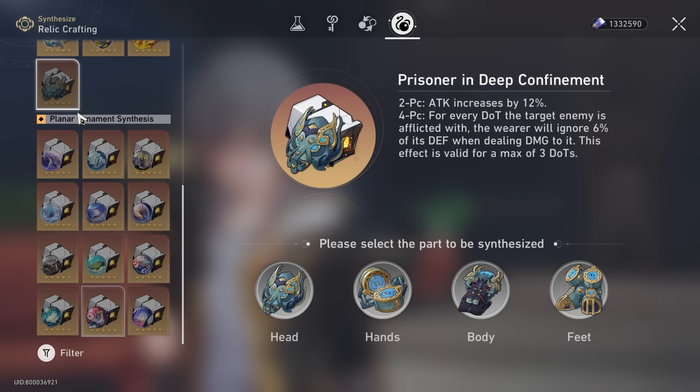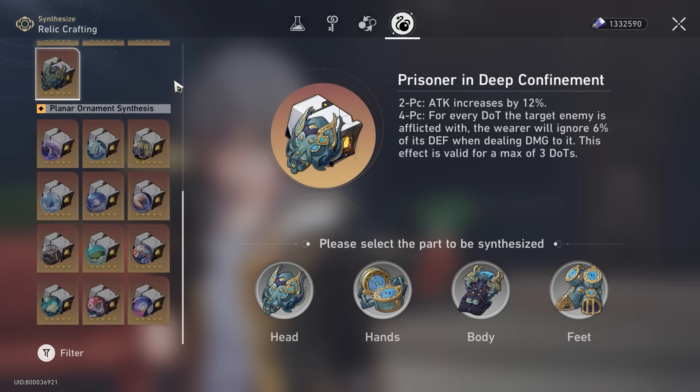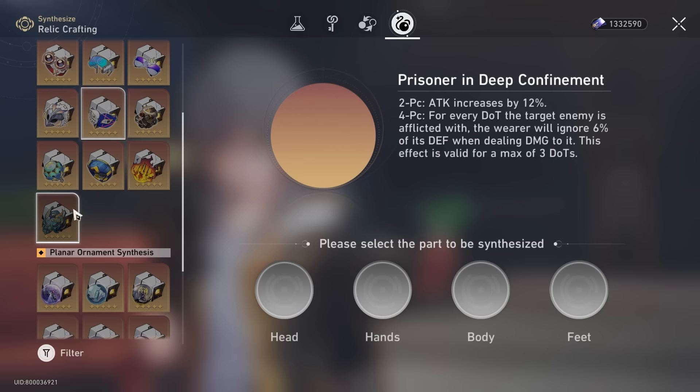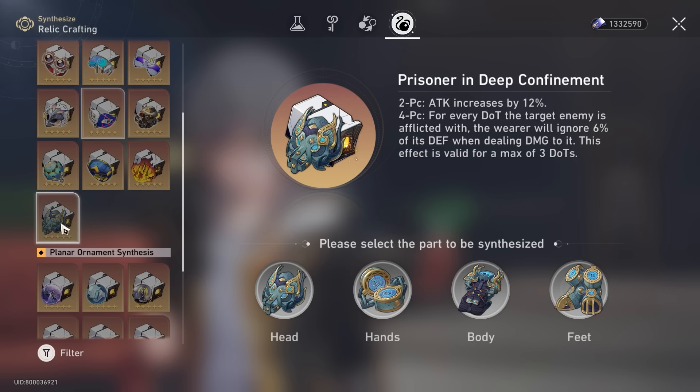Now for version 1.6, the other option that is viable now with Ranmei is break effect builds for Kafka and other characters. The 4-piece Prisoner in Deep Confinement is hard to switch out from — 18% defense ignore versus 32% break effect from Thief of Shooting Meteor is hard to justify swapping. Unless you really care about weakness breaking energy restoration, Thief of Shooting Meteor would be a far second for Ranmei-specific teams if you're running Kafka as a break effect build.